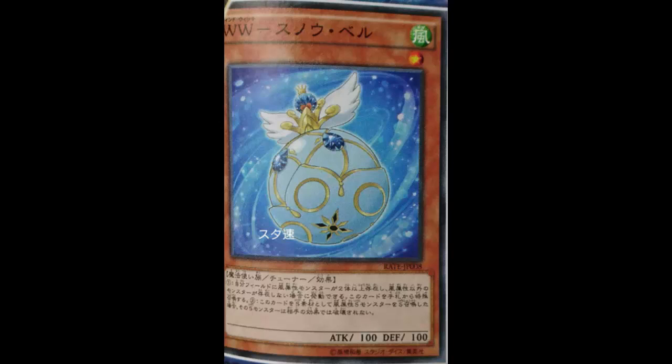This card is Wind Witch Snow Bell — so we've got Snow Bell, Ice Bell, Winter Bell... okay, what's next, Tundra Bell, Arctic Bell? I get it, you're icy wind, like a snowstorm. Anyway, this card right here is going to be some annoying stuff coming up. Wind Witch Snow Bell is a Spellcaster Tuner Effect Monster, Level 1, 100 ATK and DEF — you don't care about the stats because the effects make it incredible.